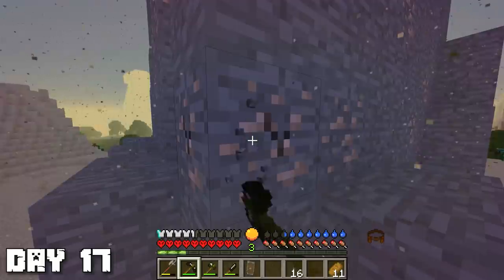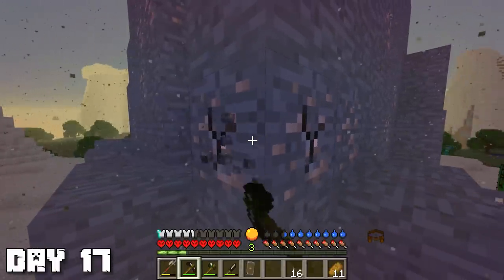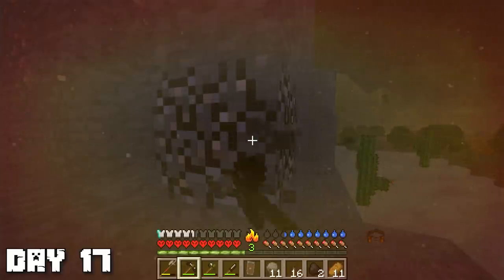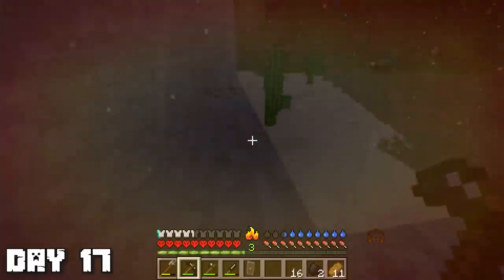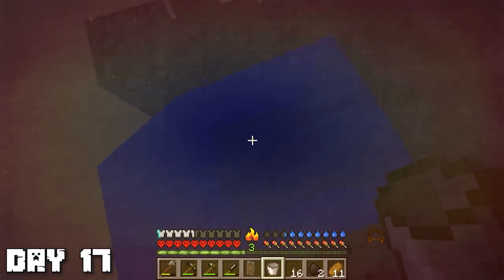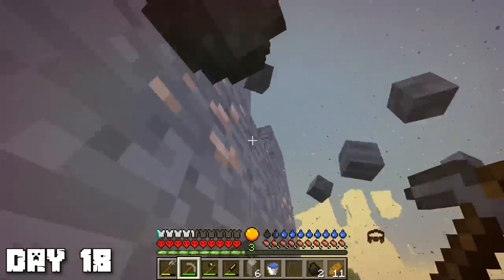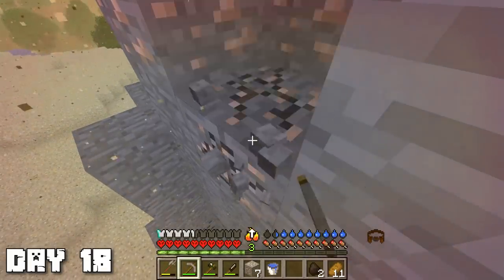On day 17, I saw some iron on a mound and tried to break it with my flint pickaxe, but it took literally a full 60 seconds to break and never gave me anything. Then I realized I can just make a stone pickaxe — why am I still using flint tools? It was also really hot in the desert, but I had a water bucket which seemed to help. Came back the next day with a stone pickaxe and it worked like a charm. I want to give myself a full iron set, then try to get a summoning staff, and maybe a bow, because everyone says a summoning staff is the most important item in RLCraft.